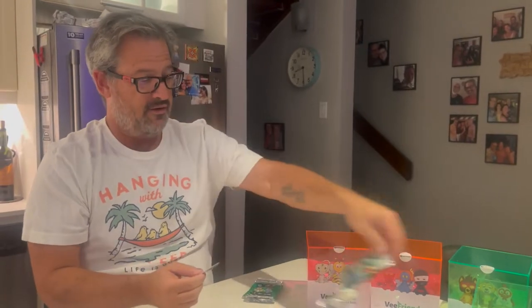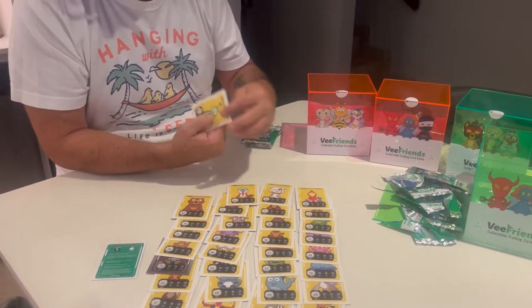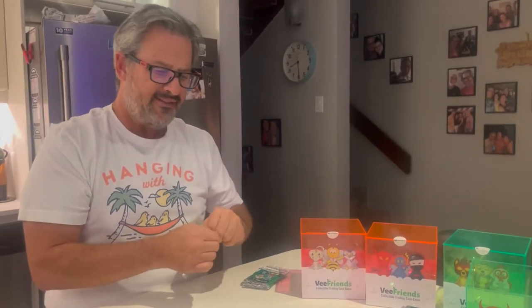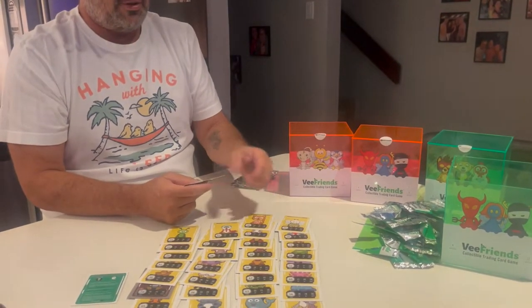If you've got kids, this would be great for them to play. You've got all of Gary's vFriends virtues on here — the Badass Bulldog, the Humble Hummingbird, the Capable Caterpillar. It is a lot of cards for having bought one vFriend 2.